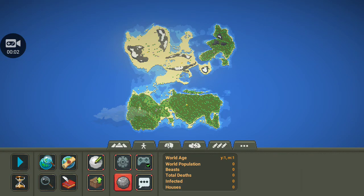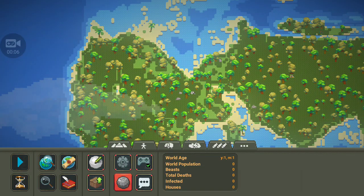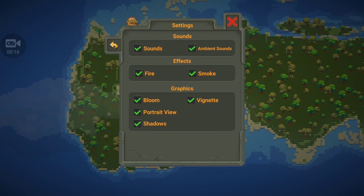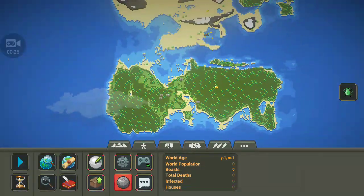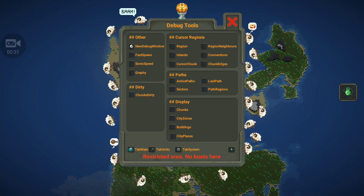Hello everybody, my name is EricxTheGamer and welcome back to WorldBox. So today, somebody in the comments said that if you go to the settings menu — I think it's right here — and you click on the burger, you get a debug menu. I'm going to look at it and figure out what we do with it. I feel like this is probably a lesser-known thing, so thank you to whoever said that in the comments, really appreciate that.